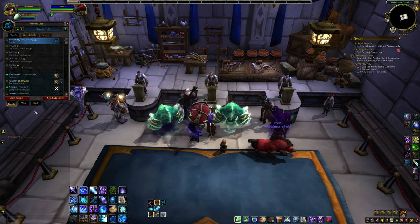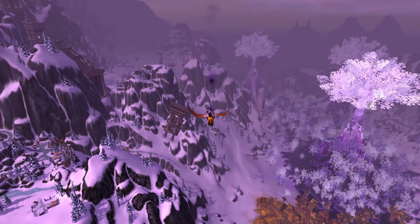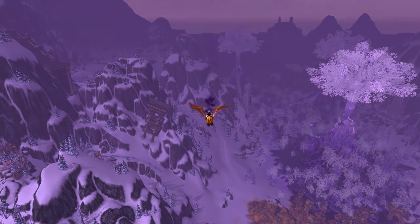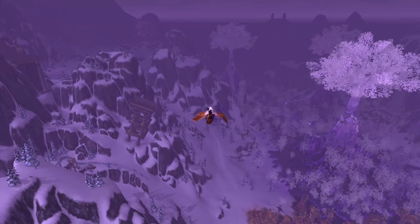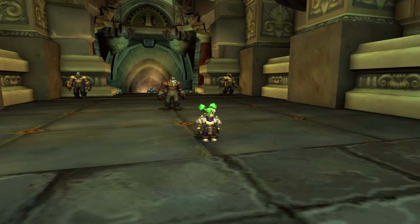I use my bank alt mage to hold my lockout, so she lives in Stormwind. Setup Part 2 is taking the characters that you want to mount farm on and moving them near Ulduar. I recommend parking them and even setting their hearthstones to Bouldercrag's Refuge over here. It's a neutral inn, there's a flight point and a mailbox, and it's close enough to Ulduar for our plan. Any alts that you have at level 100 or higher will do great.